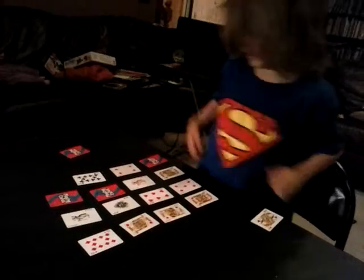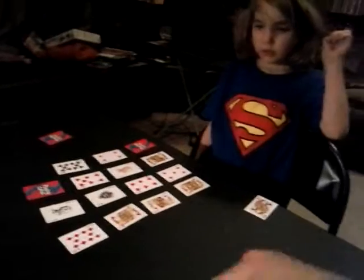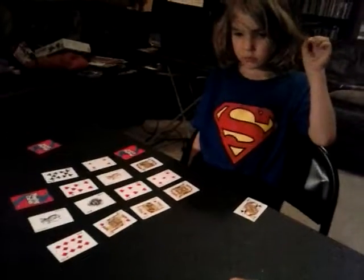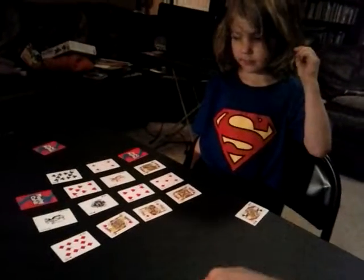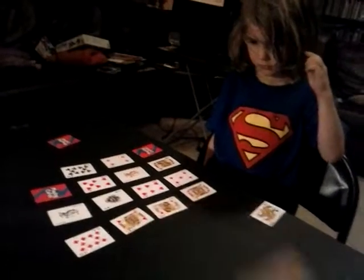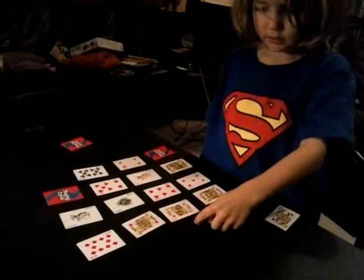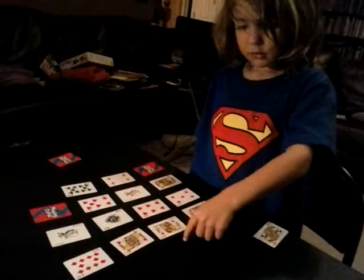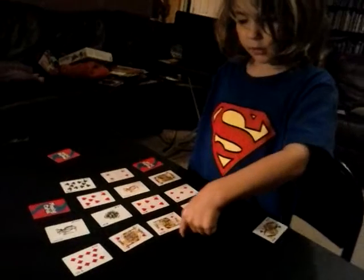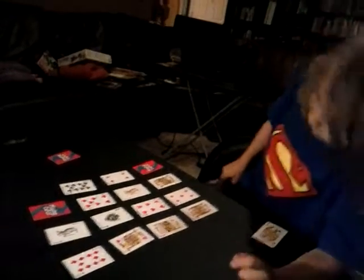Now my turn. I'm on the bottom of the secret passageway. I found a seven so I go — one, two, three, four, five, six, seven. Now they're next to the King! Does that give me special powers?